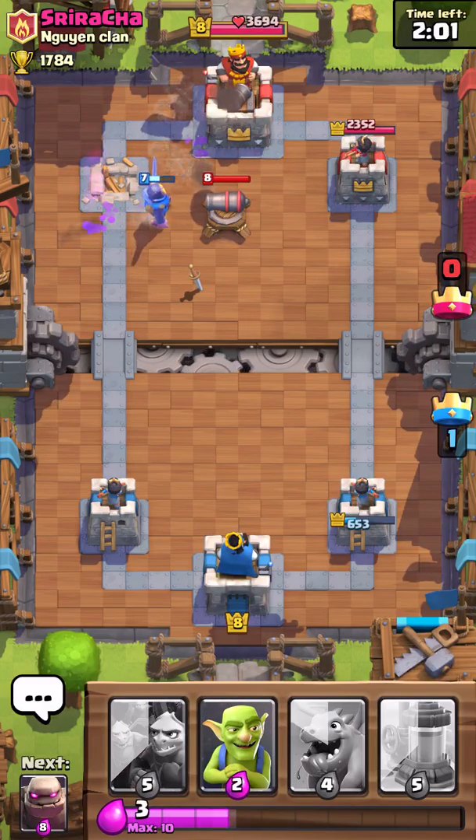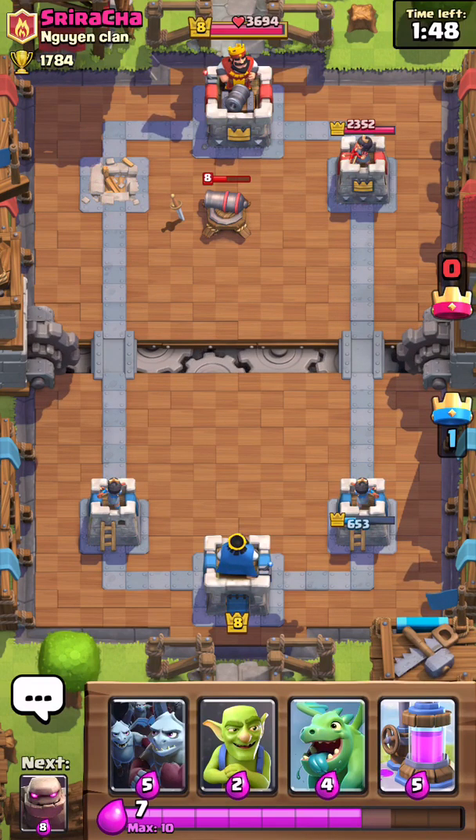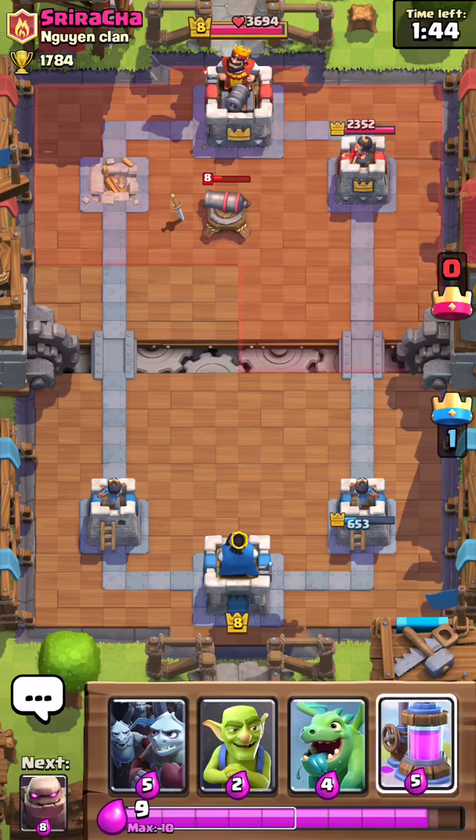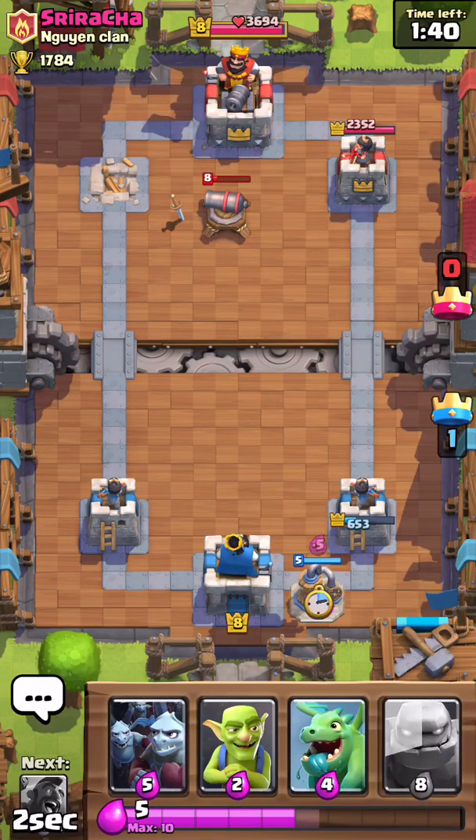My golem might make it to the crown tower. The golem's super, super strong. Most people don't have him because it's really, really hard to get him — I bought him in the store. You guys have to watch that video, that was a good video. Let's drop off our elixir pump in the back, let's get that flowing.